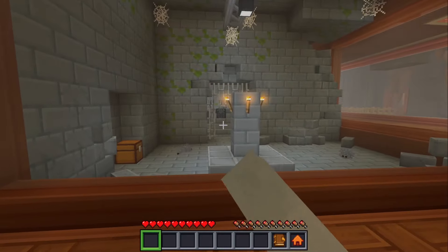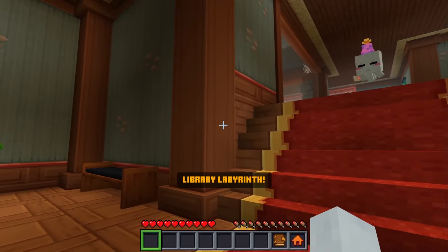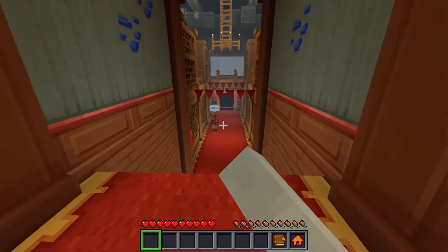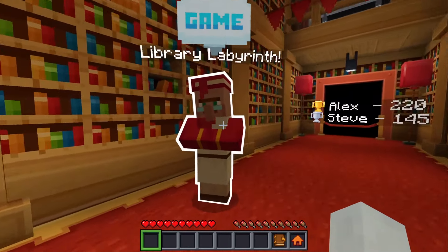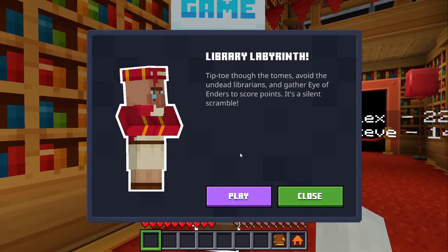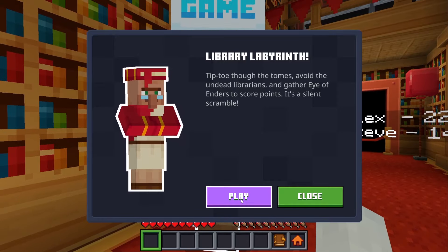You put eyes of ender in the end portal — you already saw Alex do it over there, that's how you go to the end. There's a game down here: 'Library Labyrinth — tiptoe through the tomes, avoid the undead librarians, and gather eyes of ender to score points.' Let's get some eyes of ender!